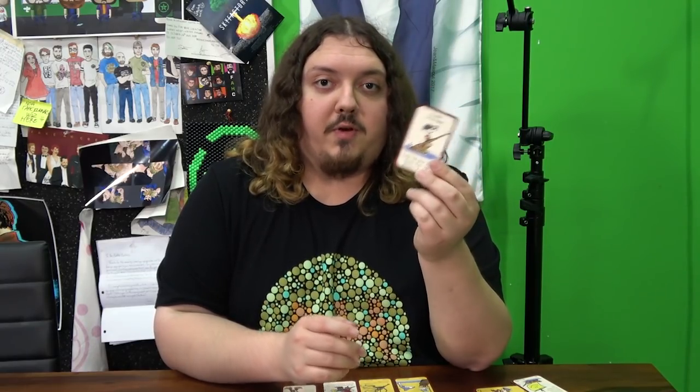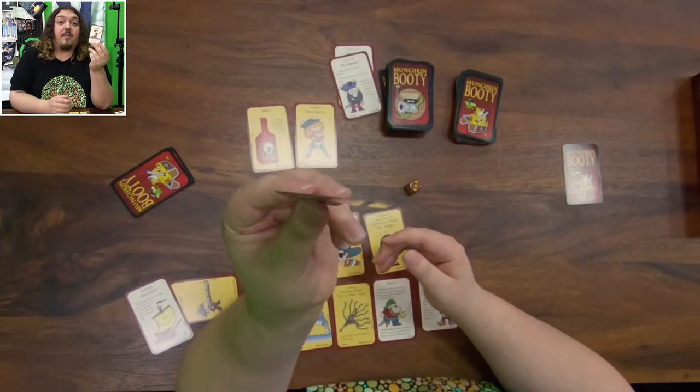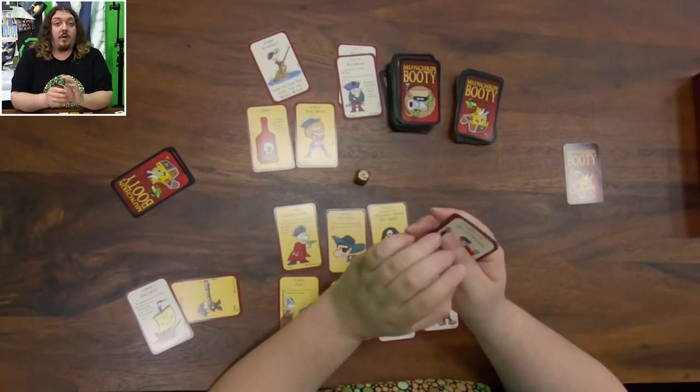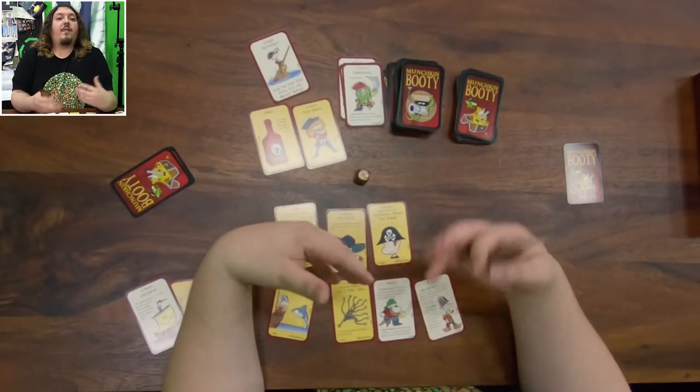Bad stuff is dependent on the monster and it'll say on the card what you have to do. There's always the possibility that you didn't find a monster when you kicked open the door — you may have instead found a curse. If you draw a curse, its effect is applied to you, such as one where you lose the item that gives your biggest bonus. If you draw any card that isn't a monster or a curse, like this super munchkin card, you just put it in your hand. You then have two options: loot the room by taking the next top card from the door deck into your hand, or go searching for trouble by playing a monster card from your hand and fighting it.